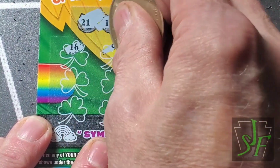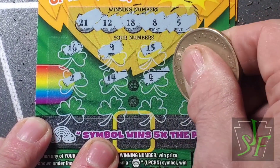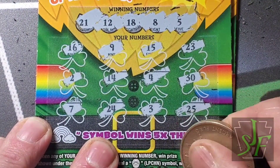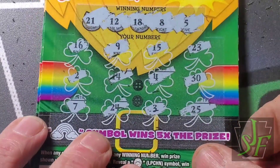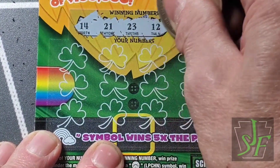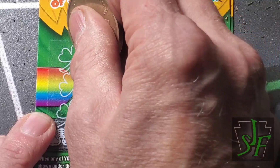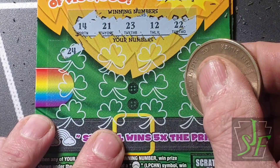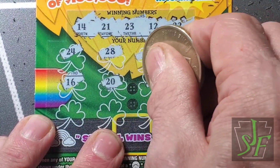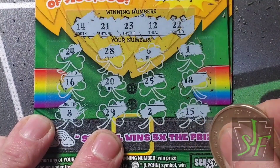Numbers are 5, 8, 12, 18, and 21. Haven't matched a number on this game yet — haven't found the symbols either. 5, 8 — no matching numbers. Try again. 12, 14, 21, 22, 23 — 8, three numbers in a row. No wins there either. Try again — three down, three losers. Hopefully the fourth one comes through.